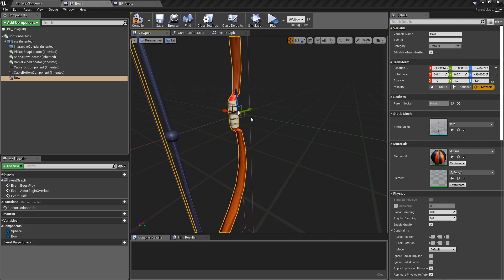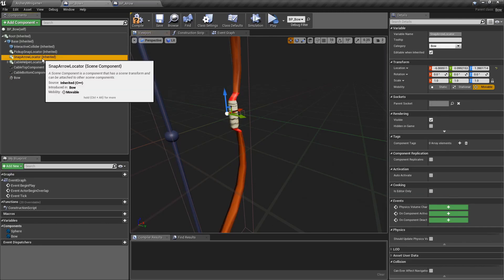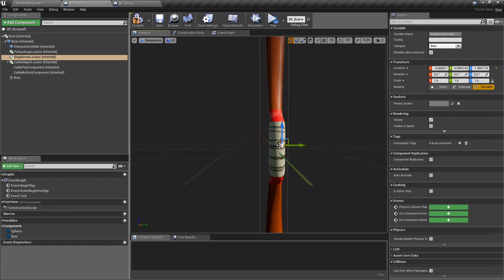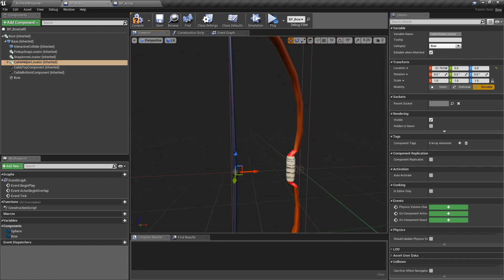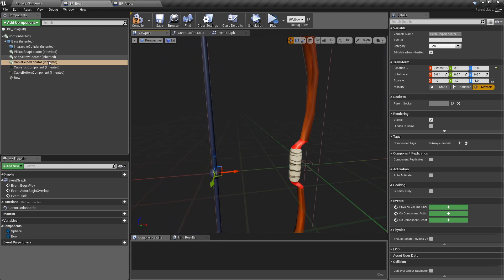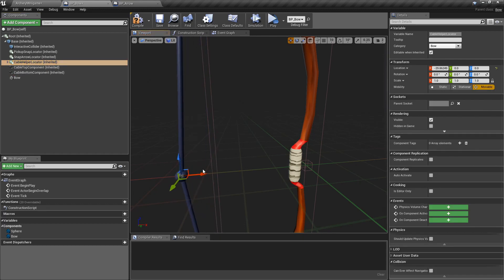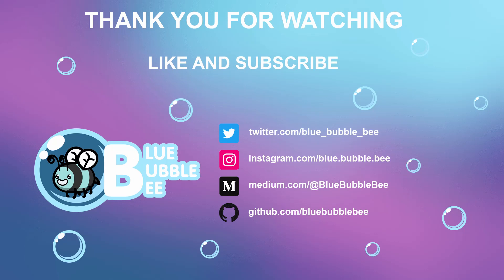Let's take a look at the bow blueprint again. The snap arrow locator is over here — so all arrows will spawn in this place and will be attached to that snap arrow locator. In the code I apply that offset, so I will place the arrow here or here, depending on the hand. This is the cable helper locator that I use to move both cables, and that works because both cables have their attached end set to the cable helper locator. That's all the explanation for this minigame. In the next part, I will continue working on this minigame — I will add some targets to aim and shoot at, so you have some fun. Thanks for watching, and if you liked the video, please subscribe!